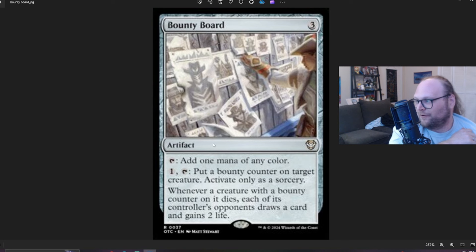Bounty Board is up next. This is three mana for an artifact that taps for a mana of any color — so it's just a rock. But you can also pay one and tap it to put a bounty counter on a target creature, activate only as a sorcery. Whenever a creature with a bounty counter on it dies, each of its controller's opponents draws a card and gains two life. That's pretty cool. It's a three mana rock, so at least it does that for you. I also like the use of bounty counters here. These are the kinds of cards from the Commander product that made me feel like 'oh, that's cool' — might be a fun cube card if you're playing multiplayer cubes.